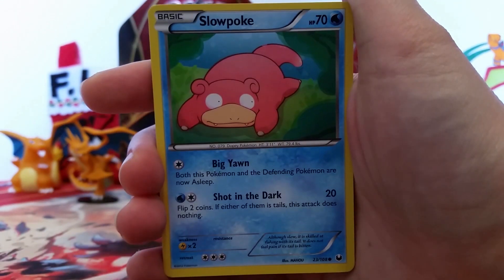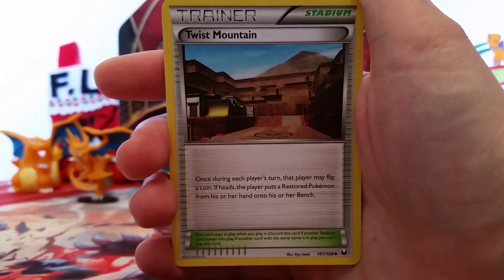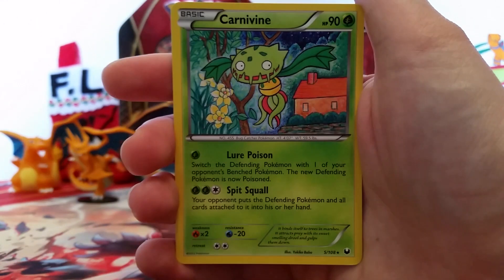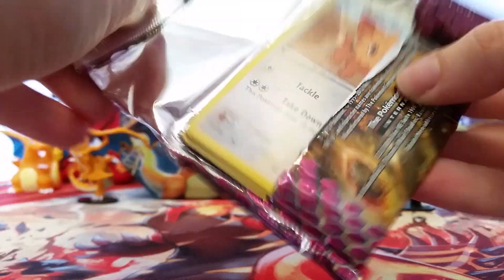So we've got a Torchic, a Slowpoke, Time Pull, Joltik, Vanillite, Twist Mountain, Vaporeon, Enhanced Hammer, a Reverse Eevee, and then a Carnivine Non-Holo Rare. Now I used to actually be missing that one, but I think somebody sent it to me, so that's good, but it's nice to see it pulling.